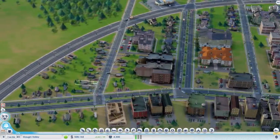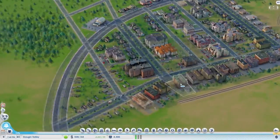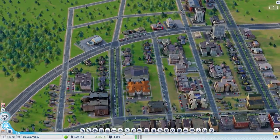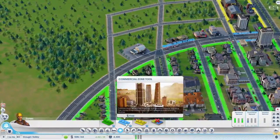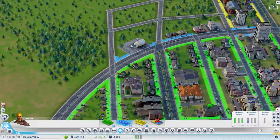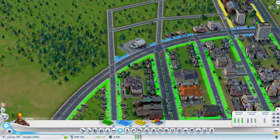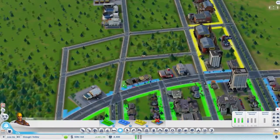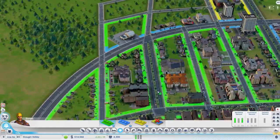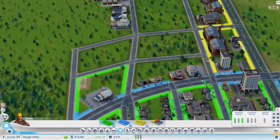We do have some traffic starting to build up — a little congestion — but I think that may have to do with the fact that we're getting a bunch of new residential buildings put in and people are moving in like crazy. We are going to expand out a little more and go ahead and zone some commercial here. Just a little, not too much, because there is a little demand, but I don't know if it's actually demand we can take advantage of because it's a faded-out color.